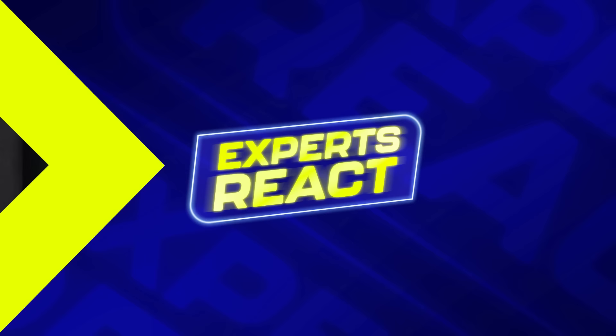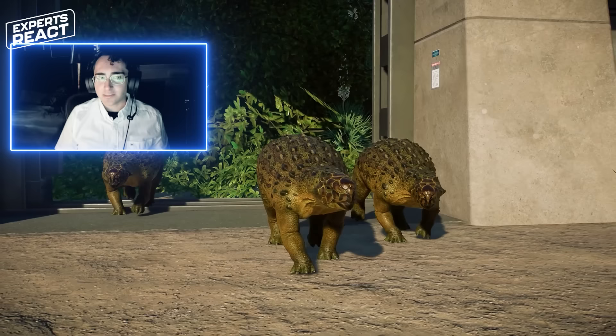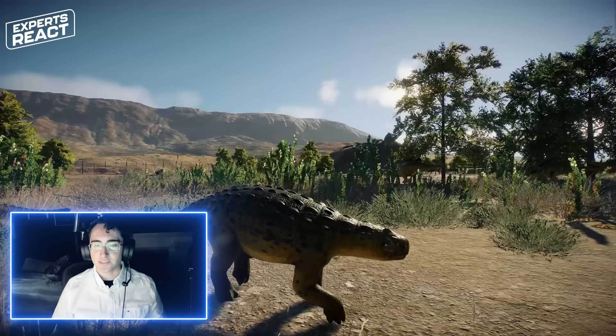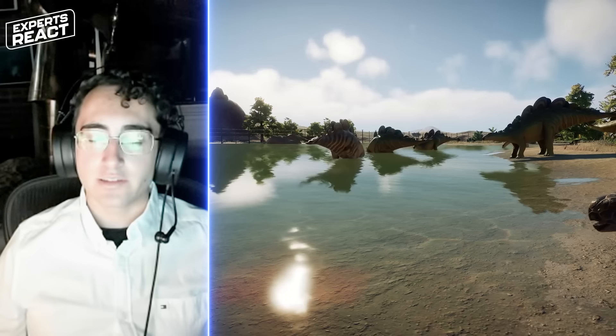Here we've got a little armored dinosaur called Minmi. Minmi actually held a record for a long time as the dinosaur with the shortest scientific name — that record has now been beaten by an animal called Mei. It's a very small species of armored dinosaur known only from Australia. It's really cool to see in this game because it's a pretty obscure dinosaur, never really well represented in the fossil record. The only note I'd have about its design is that the pattern of scales on its face is much more clearly inspired by a sea turtle than any living close relative of dinosaurs — crocodilians or birds.